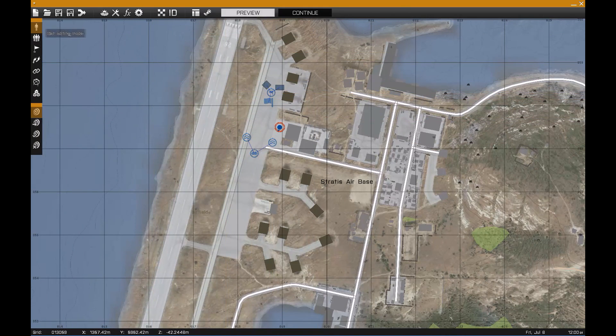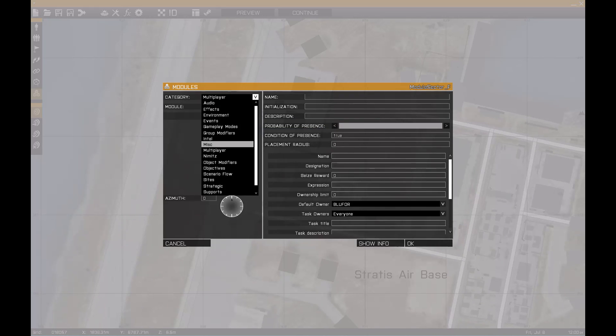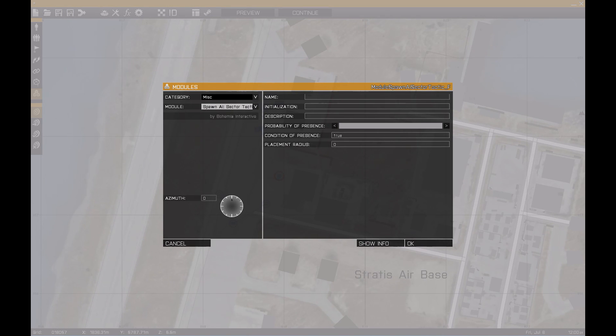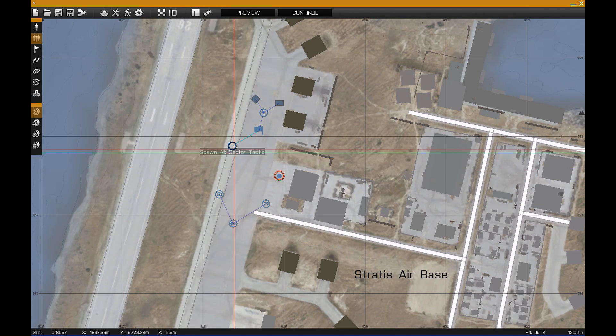The problem is they weren't told to target the sector, which is easy to fix. Go to miscellaneous and add a Spawn AI Sector Tactic module. Link it to the sector - now they're going to fight for anything attached to that sector, which is this area. You can either attach this to a specific Spawn AI module, or if you don't attach it to anything, every single Spawn AI module you make will automatically target this sector tactic.